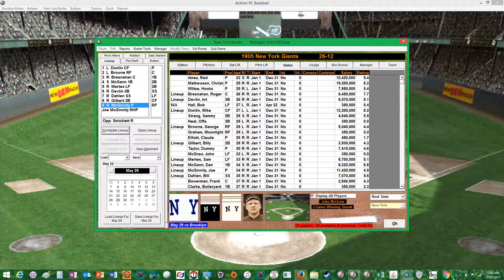Hello, welcome to Higher Ground Gaming. This is Eric. It's been a little while but we're going to play another game for the 1905 season replay featuring the New York Giants. Game number 39 of their season using Action PC Baseball.